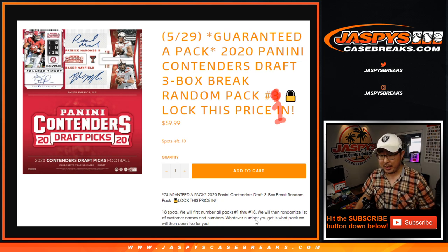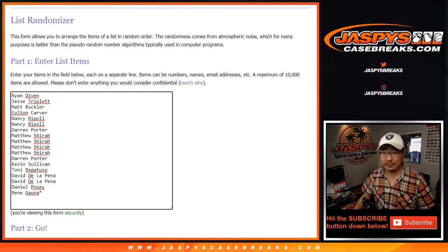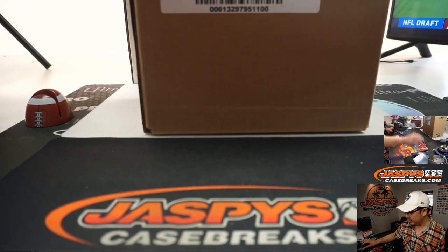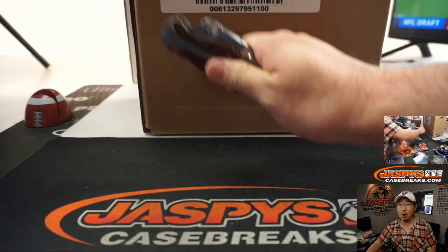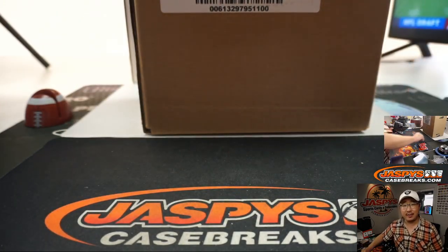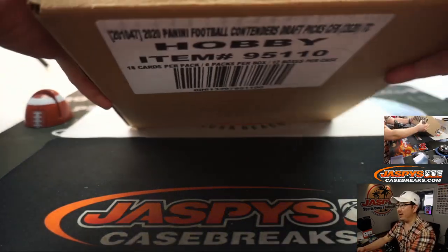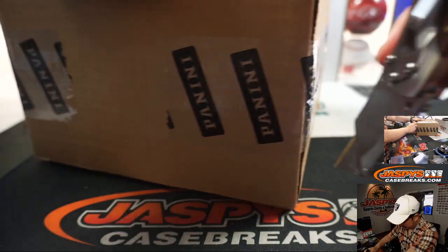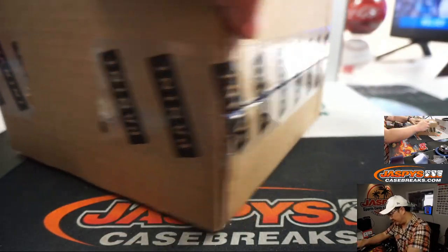It's an 18-spot break. We randomize your names, randomize the pack numbers, and assign you a pack. Before we do that, I'm going to open up the case first. We're going to select the three boxes, open up the packs, number the packs, then randomize names and packs, and then open them up. We've got plenty more in the store, so check it out on jazbeescasebreaks.com.